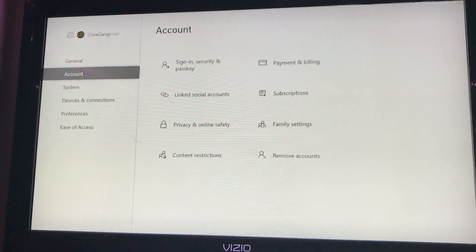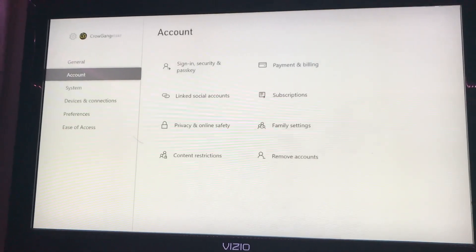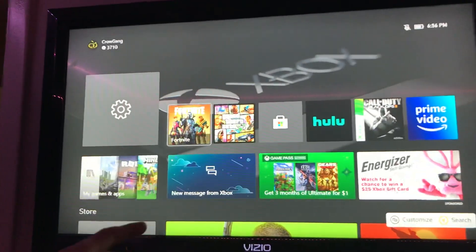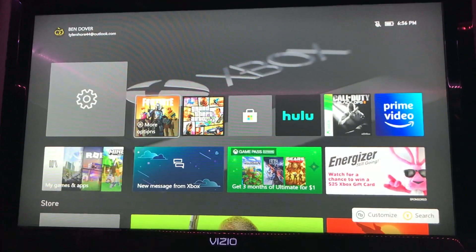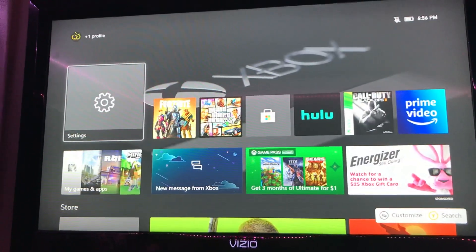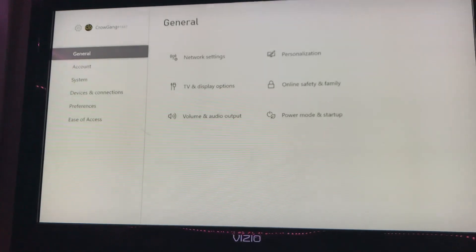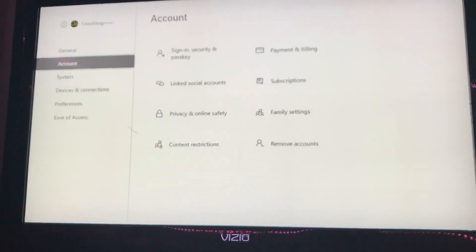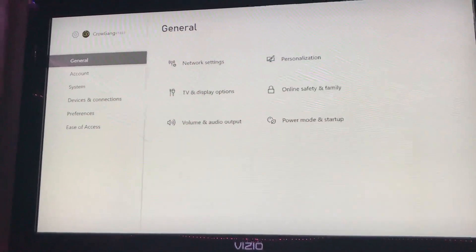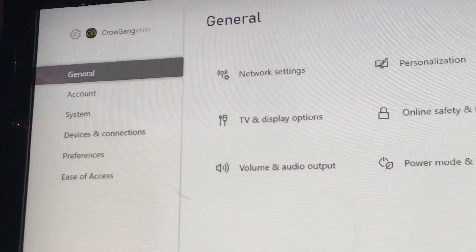Now this all has to be done pretty quick. After you guys have logged in and logged out, you're going to want to go into your settings. Once you're in your Xbox settings, go into General — it'll be the first one that comes up.